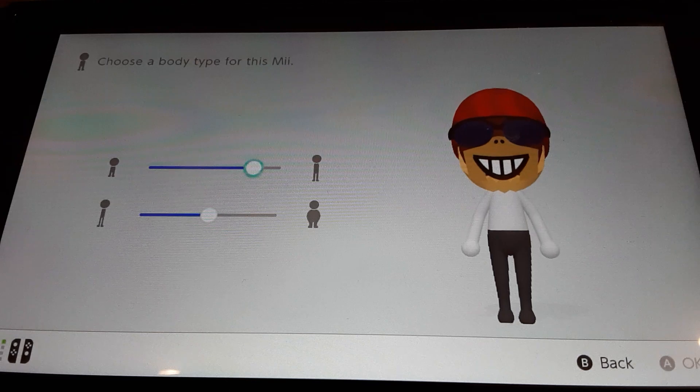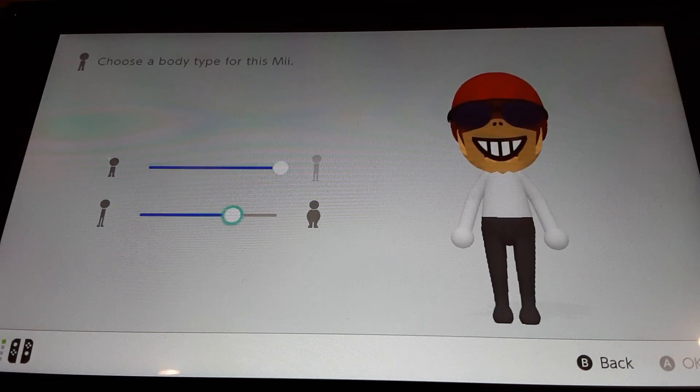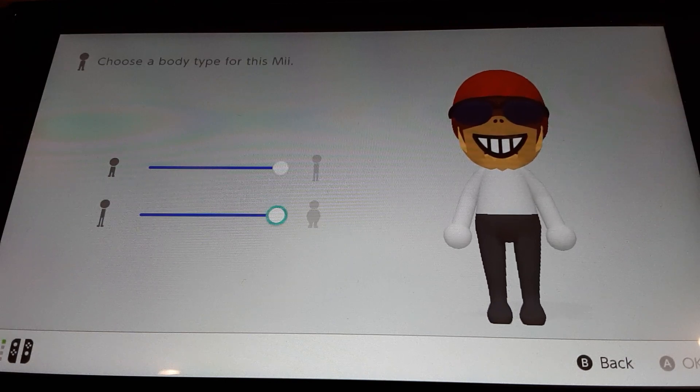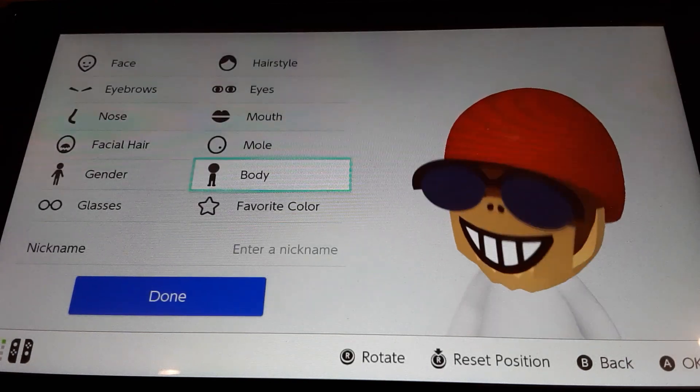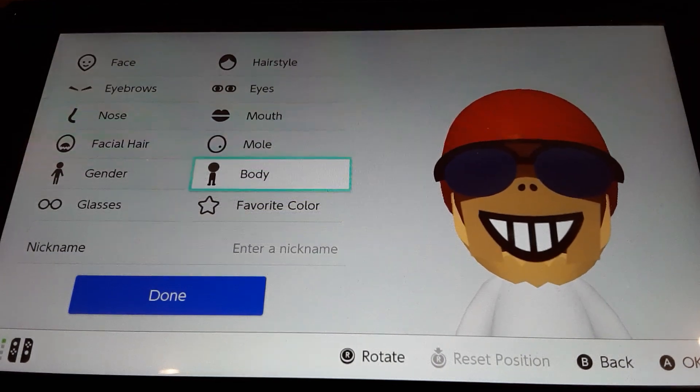For the body size, just make him all the way tall and all the way big. So yeah, that's how to make a Funky Kong Mii. Make sure to like and subscribe and I'll see you in the next video. Goodbye.